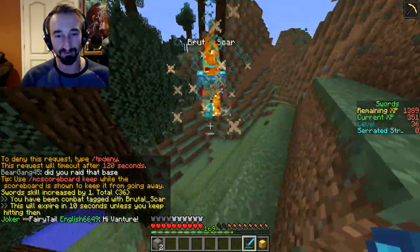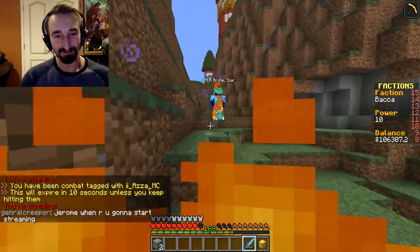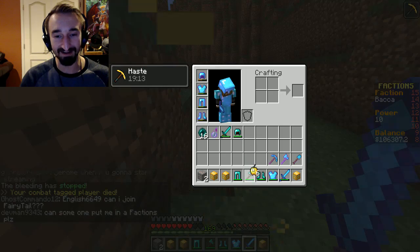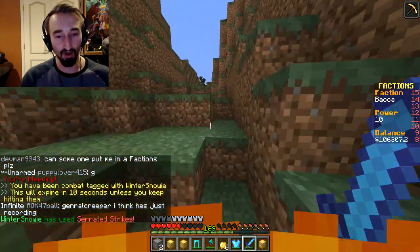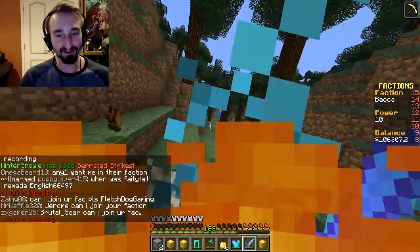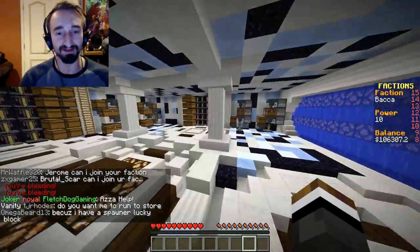They're very stacked but I think I can take them. Down to two hearts — and yes, I got the kill! They just had a normal diamond enchanted chest plate. But now I'm getting chased down — there's more people here, they must have come out with their faction. I didn't make it, got hit up and died. We've got to get some new kits to get back out there. Let's get our demigod kits.